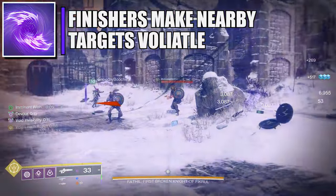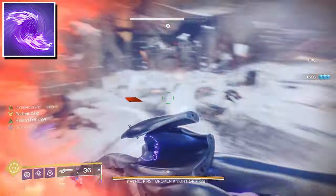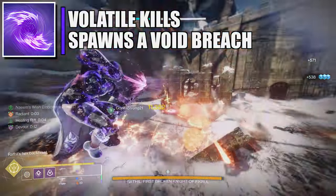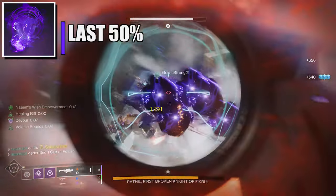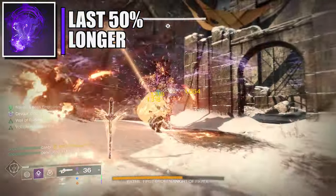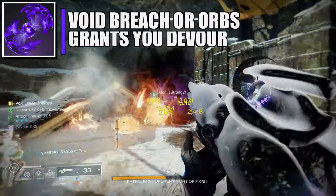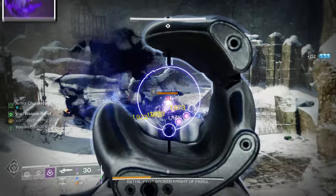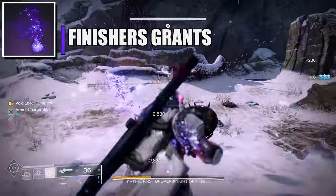For fragments: Echo of Cessation — finisher final blows create a burst of void damage causing nearby combatants to become volatile, and defeating volatile targets creates a void breach which gives class ability energy. Echo of Persistence — void buffs like invisibility, overshield, or devour have increased duration, but minus 10 mobility. Echo of Starvation — picking up a void breach or orb of power grants Devour, but minus 10 recovery. Echo of Obscurity — finisher final blows grant invisibility, and you get plus 10 recovery.